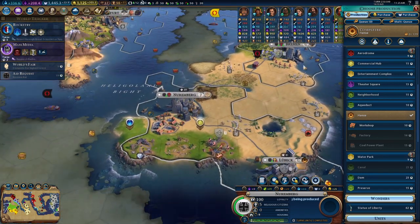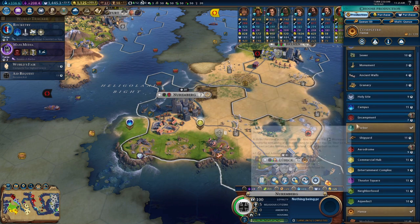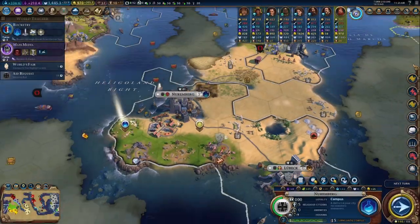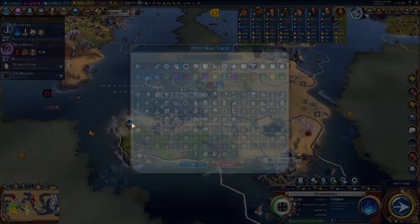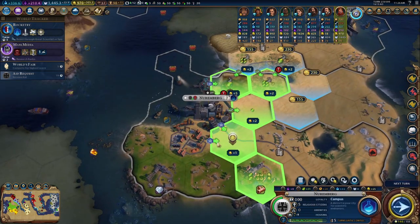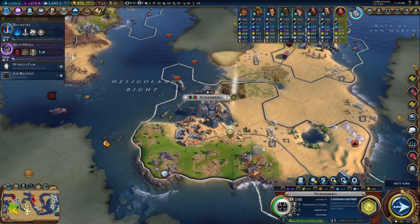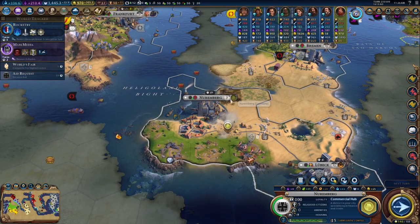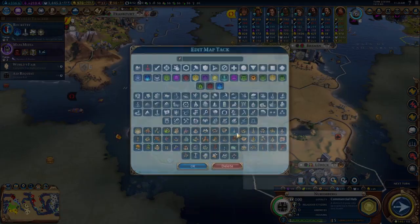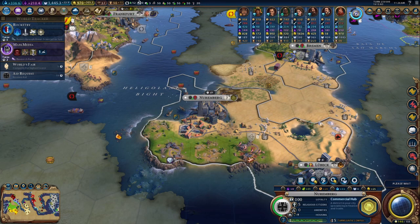The Hansa got done there — perfect, nice to have it. Let's now go for the campus. We can also get our commercial hub here — that's a really good value, but I'd rather put it here since this would help our production, and production is going to be more critical at this stage of the game. There's a lot more that can be gained from that. So we have the campus positioned but now we need to work on the commercial hub.